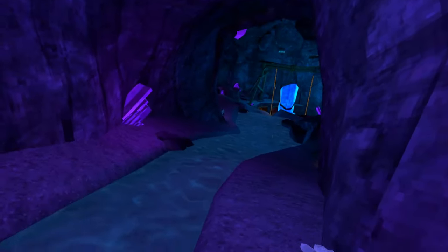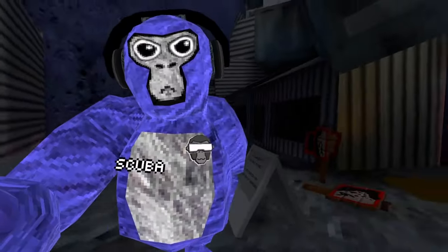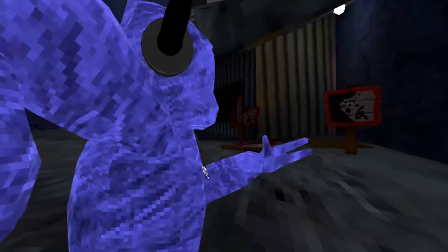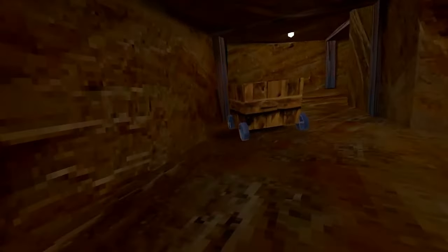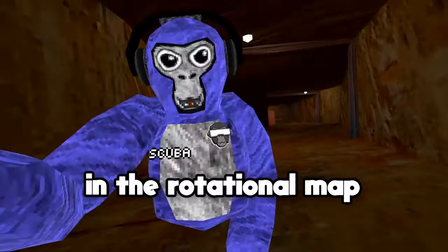Beast just looks just like last year. What does caves look like? Literally no changes at all. Yeah, literally no changes were made in caves. Now I'm going to check if there's any other changes in the rotational map. It is so eerie to just walk in here alone. Still just nothing, and as usual, there's no changes in the rotational map.